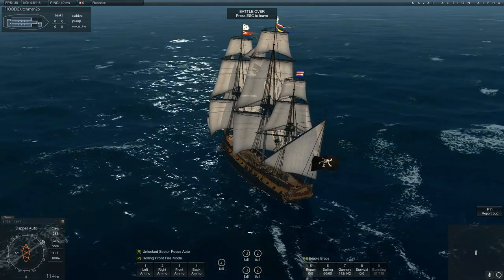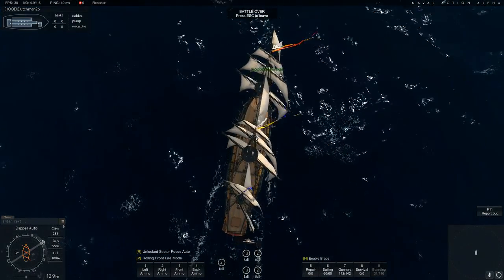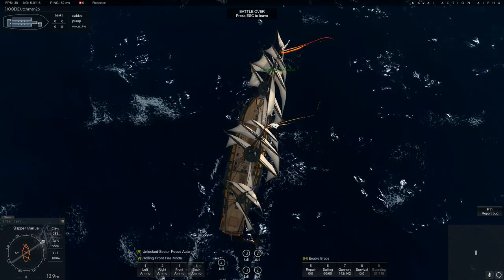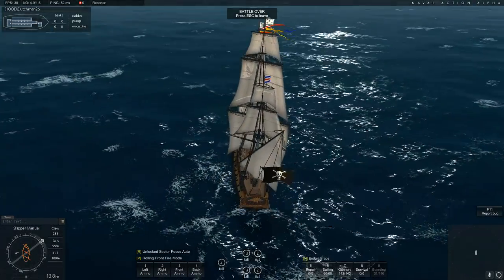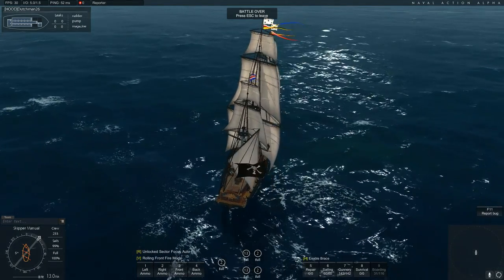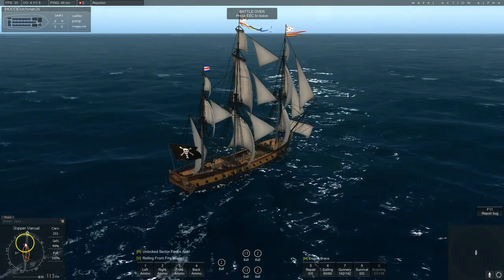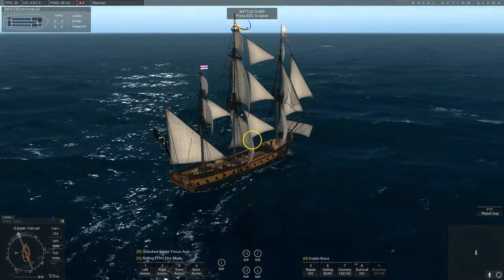To snap back to auto mode, you press F, and we're back in straight mode. The rear section is controlled by Z and C, and the front is Q and E. Now I'm holding down E to turn the front sails to the right, and as the wind goes in the direction that we are, it is pushing the front sails to the right, which is swinging my bow to the right. See the front mast turning to the right?